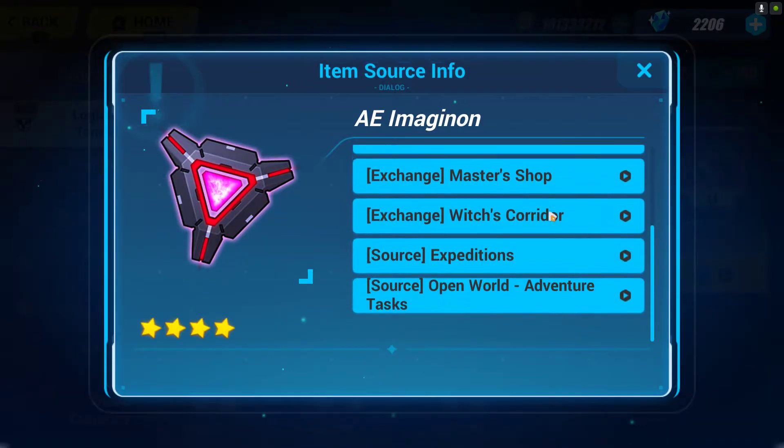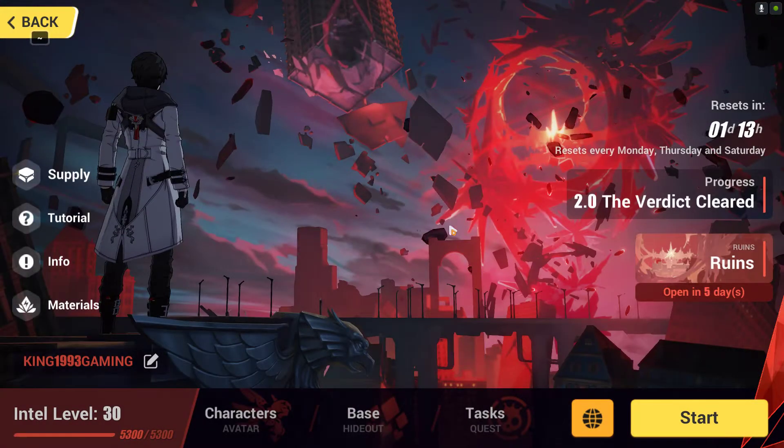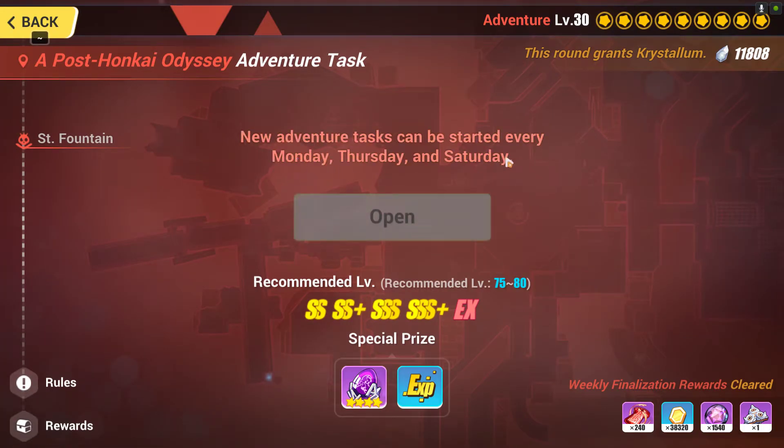Last but not least is the Open World Adventure Task. If you play this task on a regular basis, you can get Anti Entropy from here. You can get up to 25 per day — five adventure tasks giving five Entropy each. That comes to 25 per day, 50 per two days, or 75 per three days. Realistically it will be around 50 per week, or maybe 45 per week, but it is still a good source.